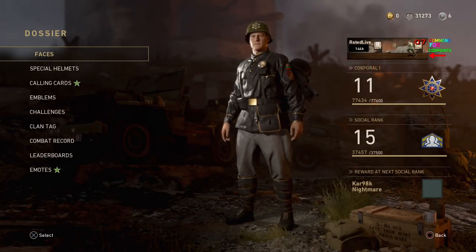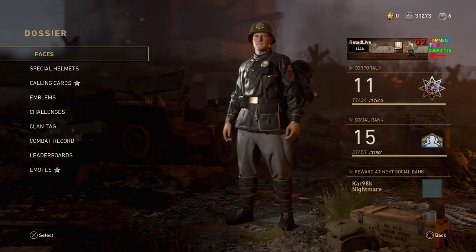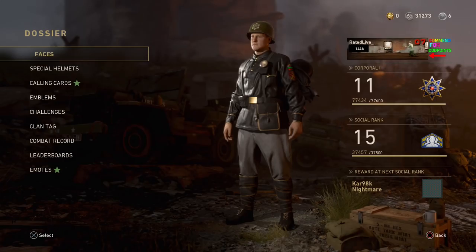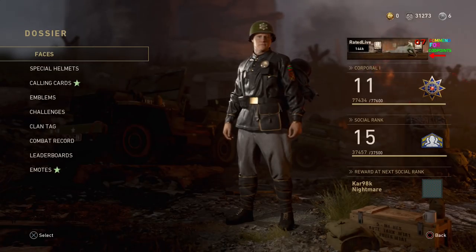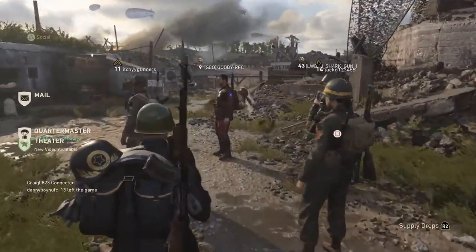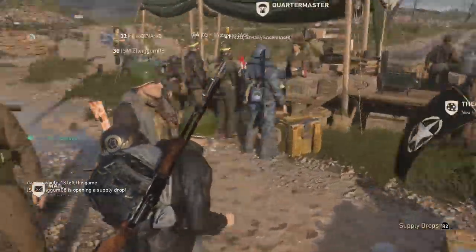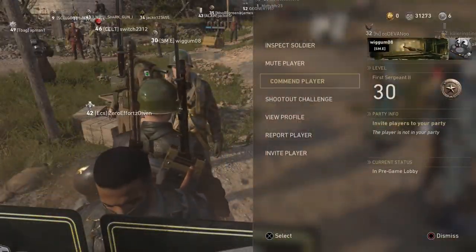The checkerboard icon made me think — does this mean it's going to be the heroic version? We literally had no clue what it was; it just said Car 98k Nightmare. Normally, the heroic version would say Car 98k Nightmare II, but for some reason, as soon as you rank it up, you actually get the heroic version of this weapon for completely free.